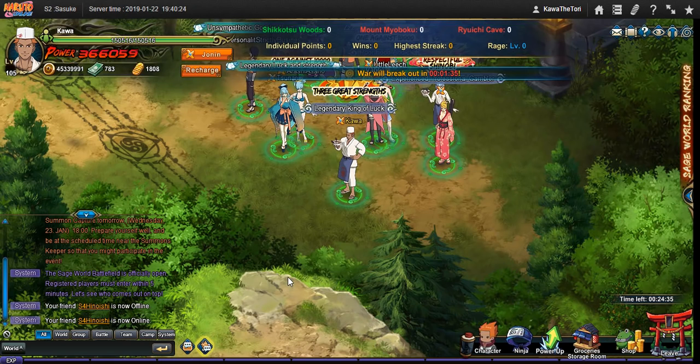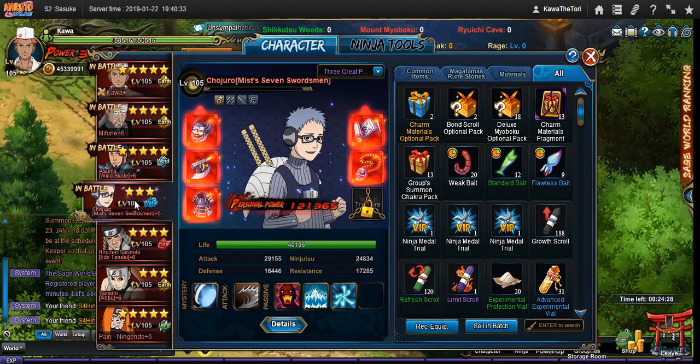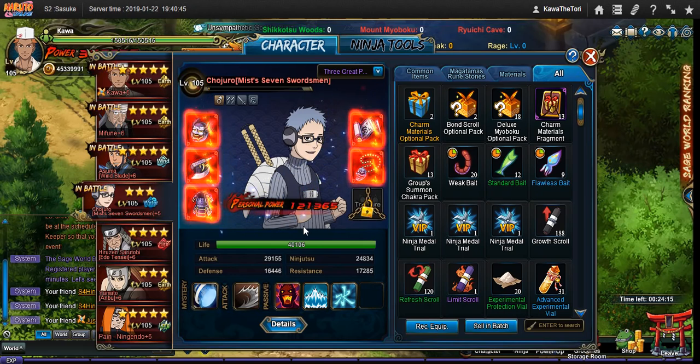Hi there, Kawa here. So friends, I recently pulled a Chojuro from my Kage Summit treasure. I actually did not have him until recently. I pulled my super rare a while ago, and I kept putting in seal scrolls but still didn't get Chojuro. So I finally got him. It was kind of awkward, but yeah, I have him now.